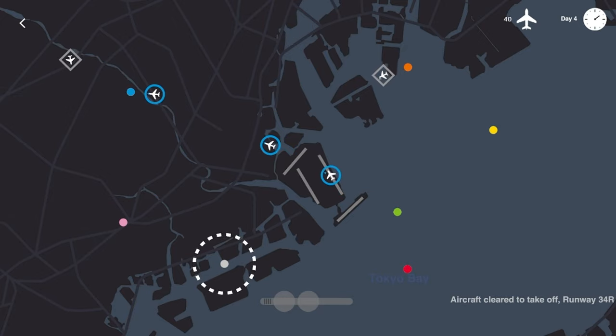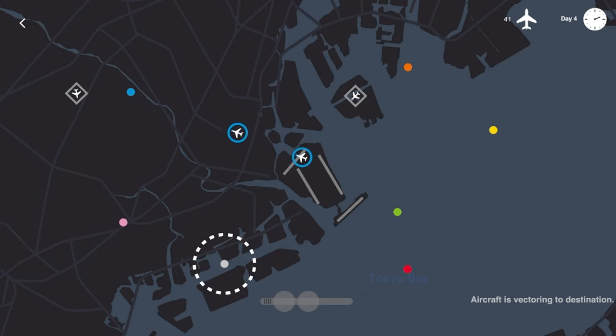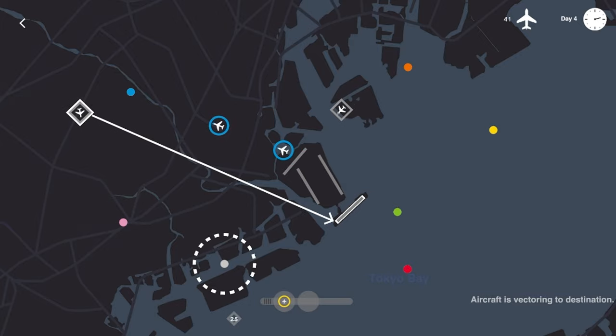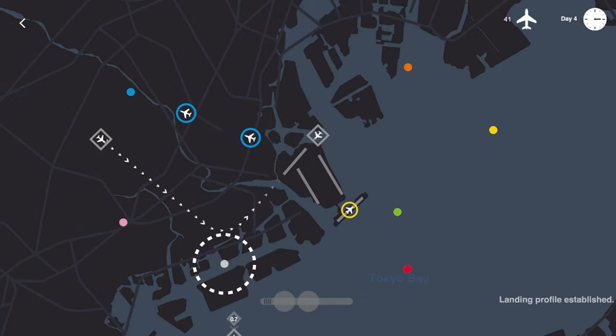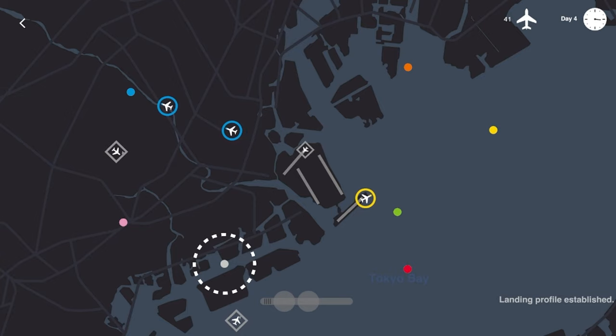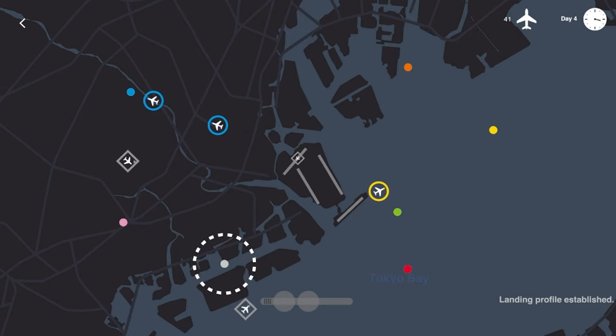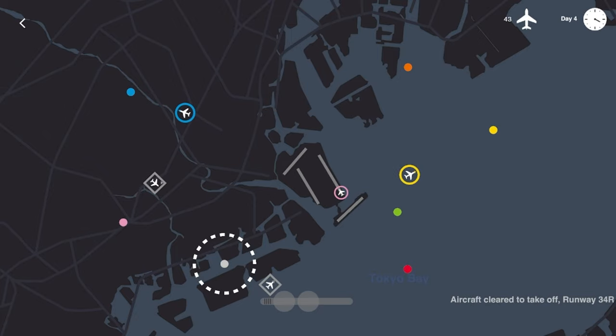We'll get him going out like that — should dodge that inbound flight pretty well. Get this yellow jet going where it needs to go, coming in like that. I wonder if I can bring him in — let's do that and then have this inbound flight come here. I like that better. Everyone's accounted for at this present moment.